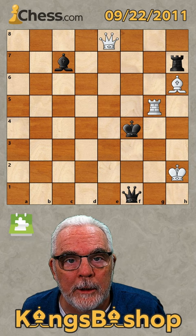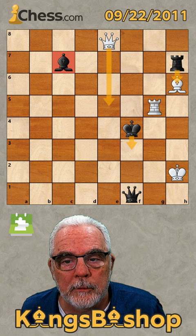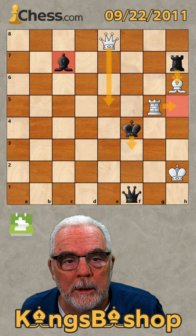With king f3, discovered check from the bishop. White would have to interpose with the queen. Then rook takes bishop check. White's forced to interpose with the rook. And with that rook pinned, bishop takes queen is checkmate. Very gorgeous.